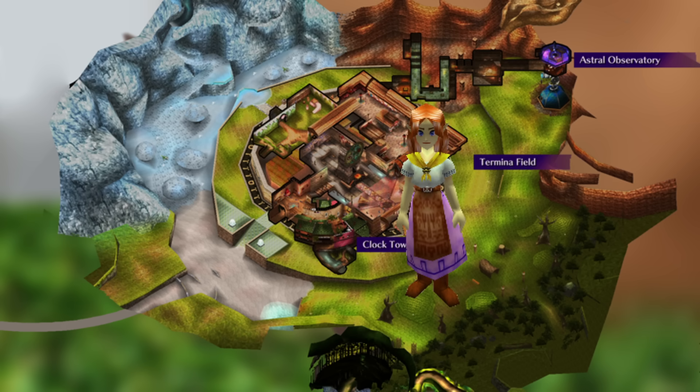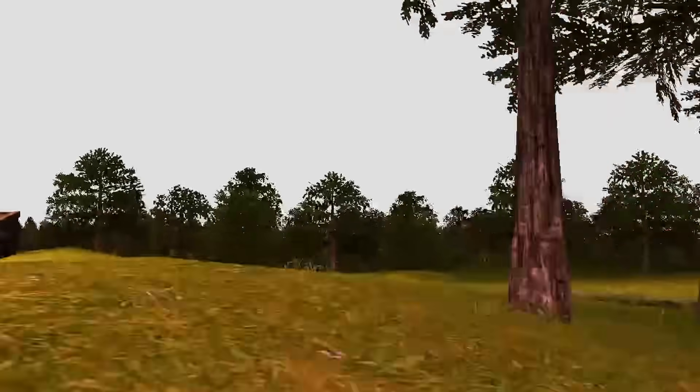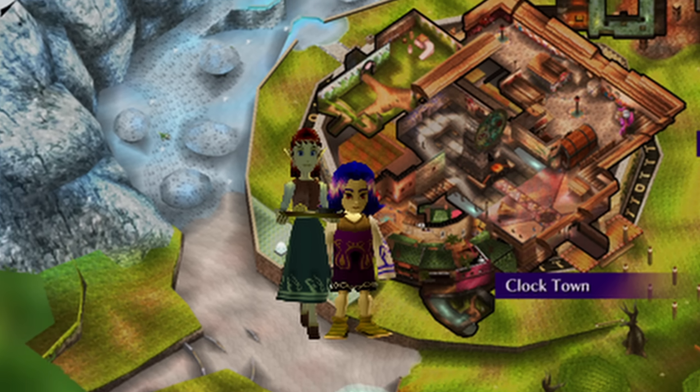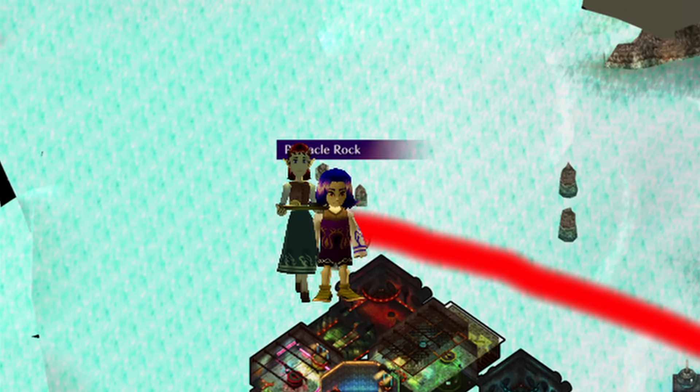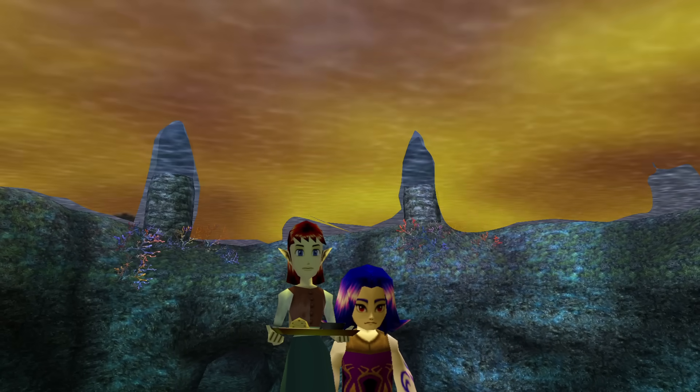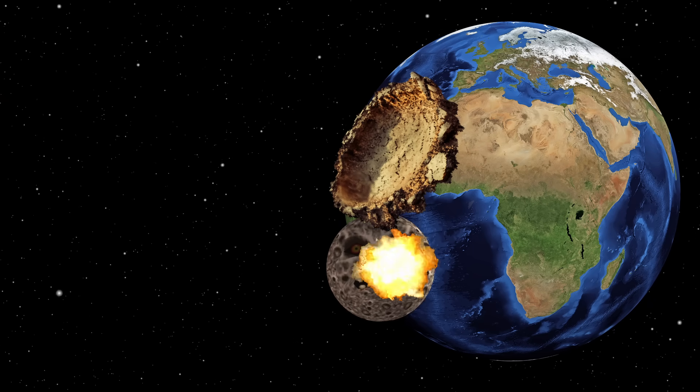The best idea would be to leave as early as possible — head out the south gate towards Romani Ranch, go straight through to the forest south of the ranch, and don't stop until you're out of the blast radius. For a last-minute getaway, head west, get in the water, swim out as far as you can — maybe to Pinnacle Rock — and hope that being below the surface shields you from the shockwave and debris. The Stone Tower Temple area would have too many falling rocks, and Snowhead would be surrounded by avalanches. Also, a real impact like this would be at least 10 times faster, which exponentially increases the impact force and energy.